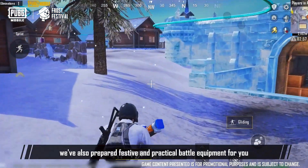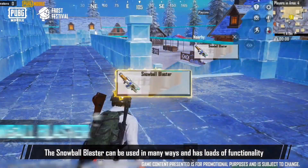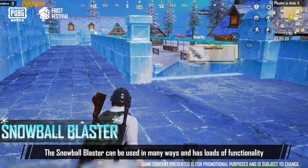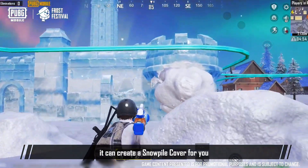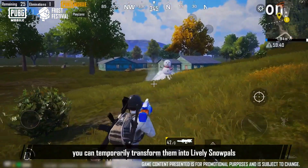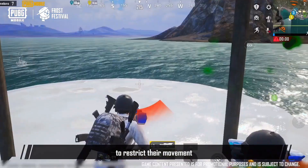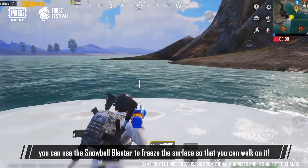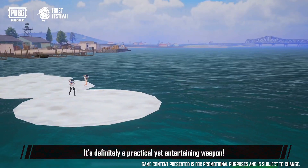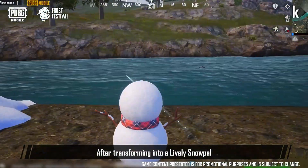We've also prepared festive and practical battle equipment for you: the Snowball Blaster and Snowboard. The Snowball Blaster can be used in many ways. When you aim it at the ground or a building, it can create a snow pile cover for you. When used on enemies, you can temporarily transform them into lively snow pals to restrict their movement. When facing bodies of water, you can use the Snowball Blaster to freeze the surface so that you can walk on it — it's definitely a practical yet entertaining weapon.